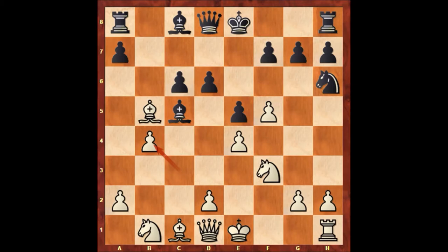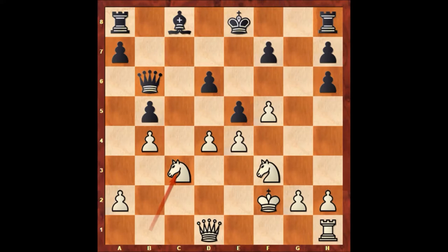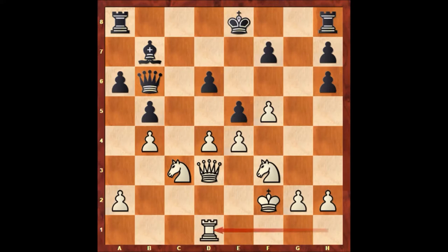If pawn takes bishop, pawn takes bishop. Alphonse Perrin played bishop to f2, check, king takes bishop, queen to b6 check, d4, and c takes on b5. But still, black has one extra rook. Paul Morphy captures the knight with the bishop, then g takes on h6, knight to c3, bishop to b7, queen to d3, a6, rook to d1, and Alphonse Perrin castled.